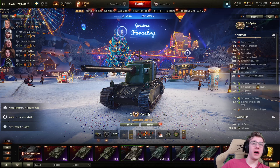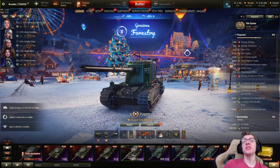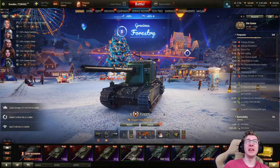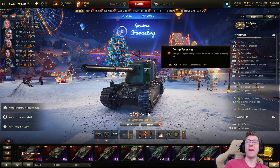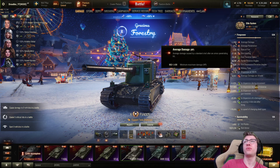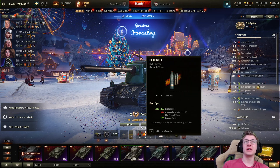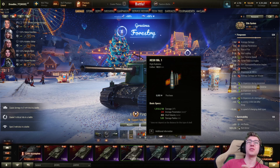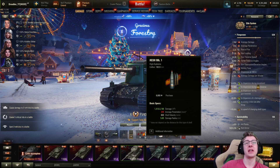This is the FV4005. It is a tier 10 British tech tree tank destroyer, and it is known for one major thing: the gun. It features a 183mm which deals 1150 damage on average. It can deal a max roll of 1438 with a standard AP shell. And the HE can deal even more — 1300 to 2200 damage on a penetrating shell, which is actually insane.